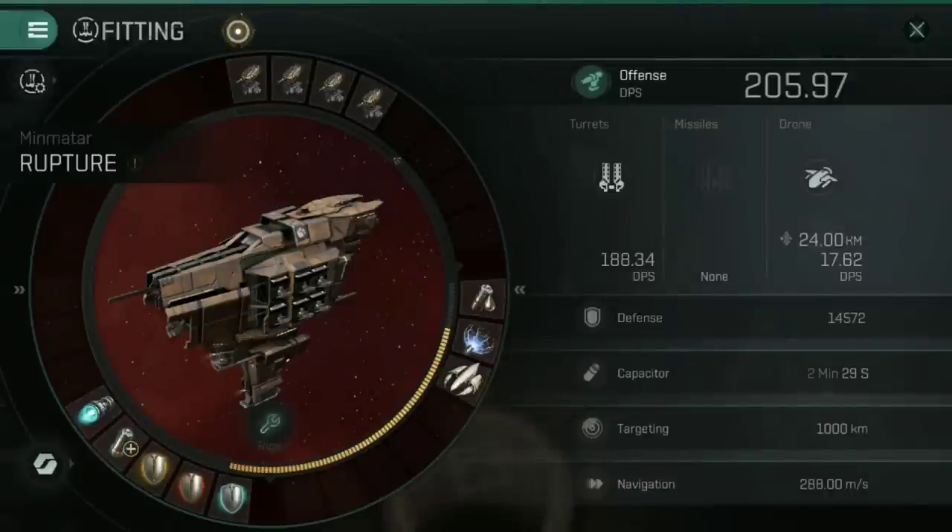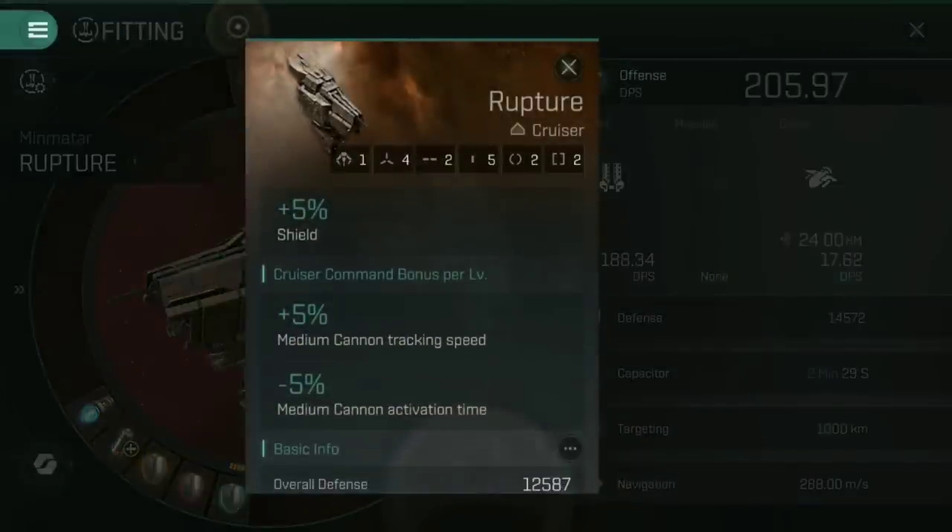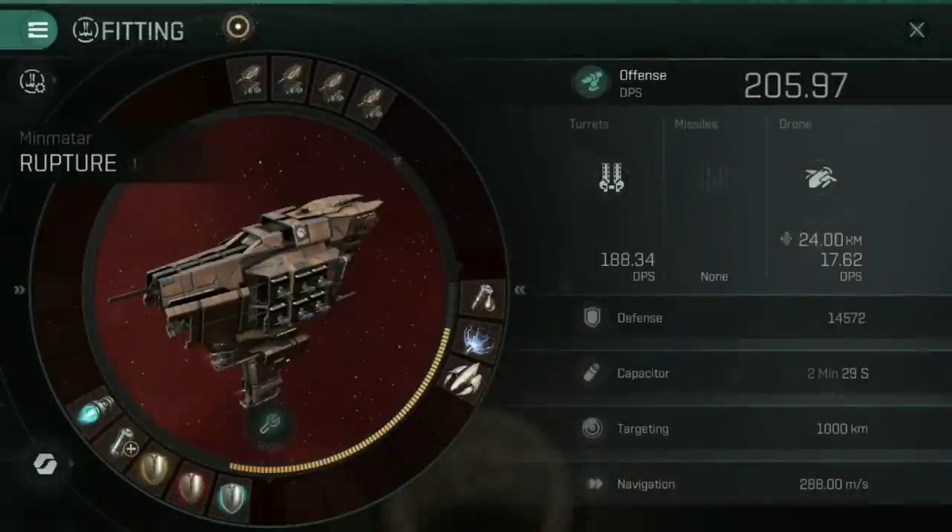As I mentioned with all my cruiser videos, please bear in mind that I do not have any cruiser-relevant skills trained. I don't have cruiser command trained, so I'm not getting that medium cannon tracking speed or activation time reduction, which means the DPS here is lower than it would be with those trained. I also don't have medium cannon operation or upgrade trained either. I am basing this purely on a non-cruiser-trained character. I also want to give a humongous shout out to Shinrei, who has loaned me this Rupture briefly for this video — that's why I haven't got it rigged properly and am only running on fittings I have available.